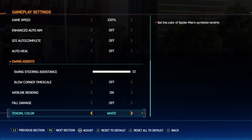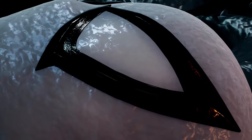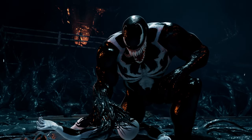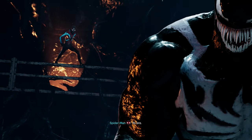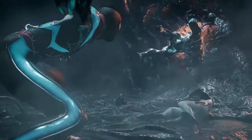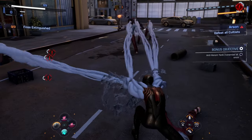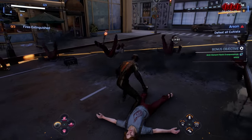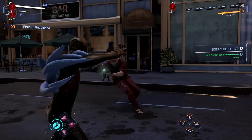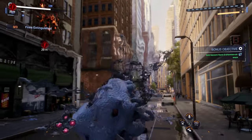The default setting is the story setting, which sets the color of the symbiote tendrils based on the story. Earlier in the game you'll have the black tendrils as symbiote Spider-Man, and then as the story continues you'll get the white tendrils accompanied by the anti-venom outfit you unlock as you progress. But the cool thing is this update makes the option available to switch things up — you can change your tendril colors to black, white, or the story option.